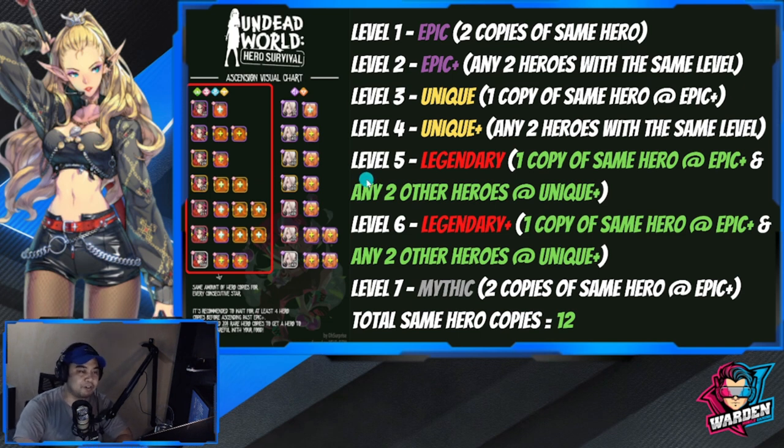At level five, which is Legendary — the red frame — you're going to need one copy of the same hero at Epic Plus and any two other heroes at Unique Plus.